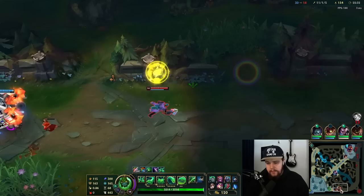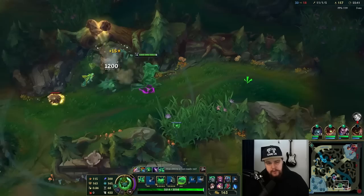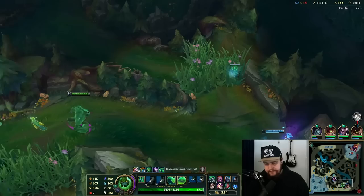If you're going to recall at this stage of the game, try to recall together with your teammates. If you see Yasuo press recall, just recall with him. For me, a Spirit Visage upgrade at this point is absolutely colossal, so I'm going to recall for that specifically — you know what I mean.